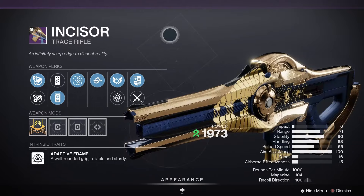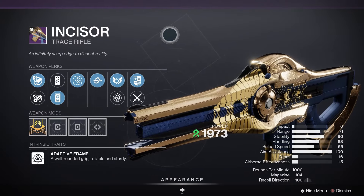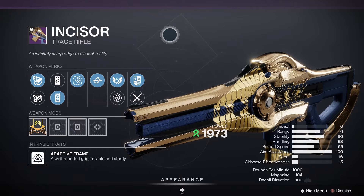Next up we've got the Incisor — this one is a trace rifle. For PvE, Subsistence and Hatchling would be good. For PvP, Zen Moment and Target Lock would be a decent roll.